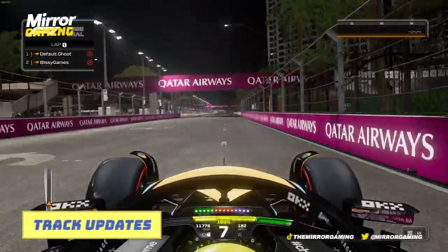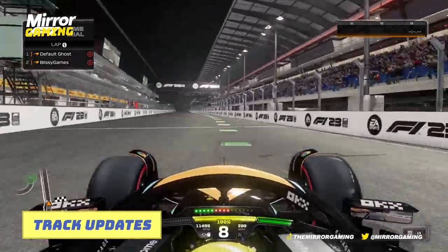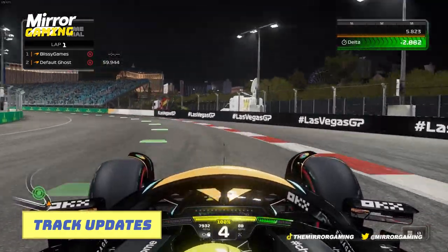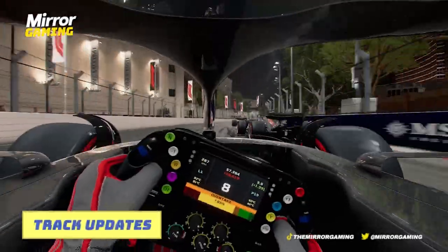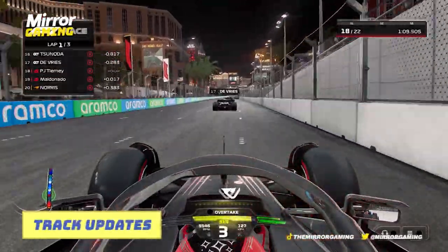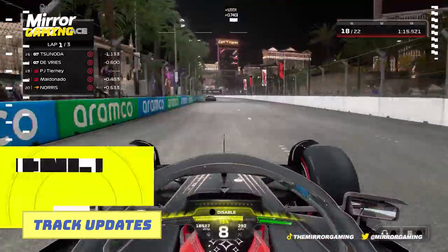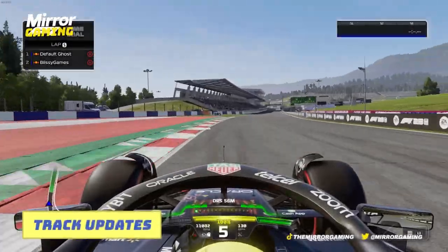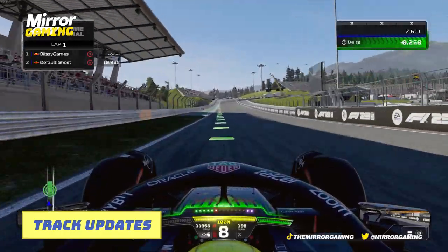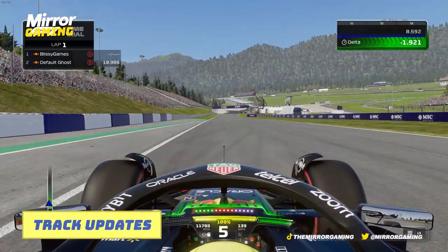Making its debut in F1 23 is the Las Vegas street circuit. Located in the heart of downtown Las Vegas, the new 6km, 14-turn street circuit is brand new for the F1 2023 season. Interestingly, as the race hasn't happened yet in real life, this will be the first time players and F1 drivers themselves will be able to experience what the circuit is like before they actually get there in November. There have also been circuit updates, with the Spanish Grand Prix final chicane removed for a more flowing final section, and the Red Bull Ring in Austria updated to reflect the track's new layout.